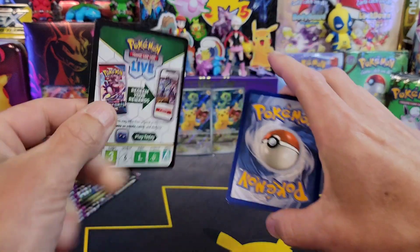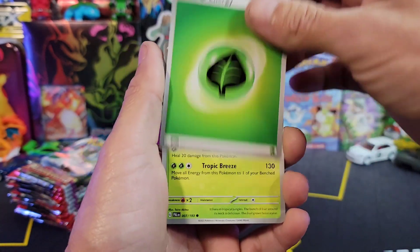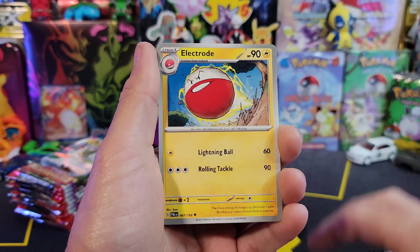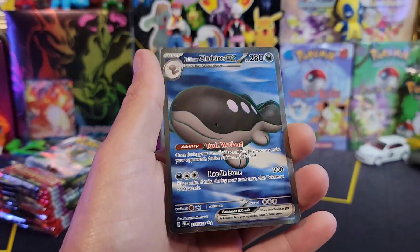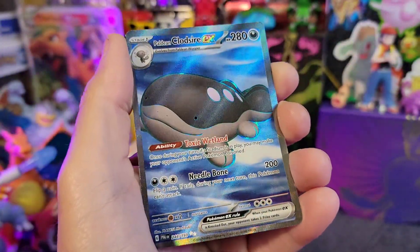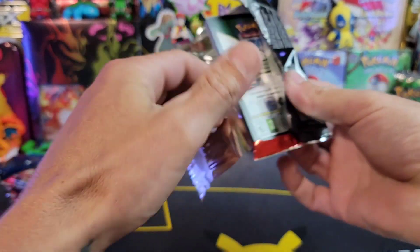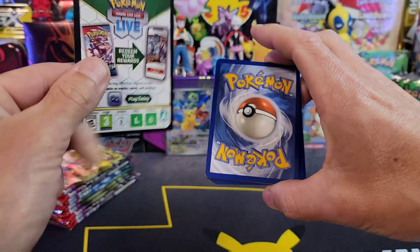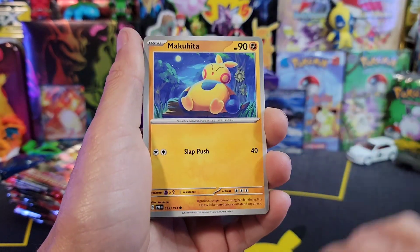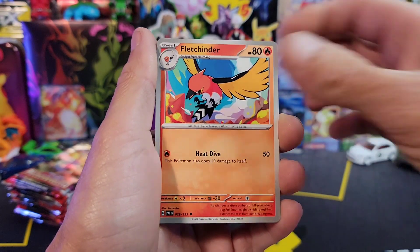Smash the like — smashing the like is a proven fact it will always bring the fire pulls. These were actually going for $59.99 and have since sold out on the Pokemon Center. Right now on the secondary market these are at about $80 plus. Out of pack number one we got the Paldean Clodsire EX full art — not a huge pull but it's a full art we didn't have yet. The Pokemon Center exclusive ETBs always seem to hold a little bit more value than your regular ETB. I always like to pick up at least two — one to open and one to hold for my collection.